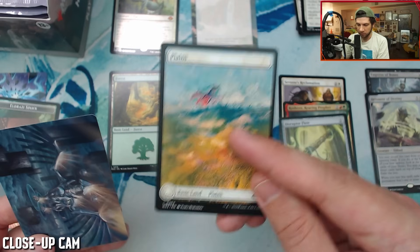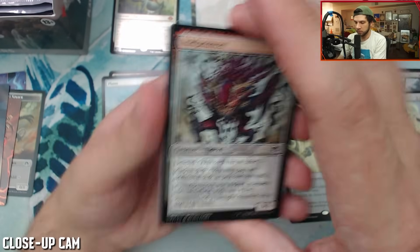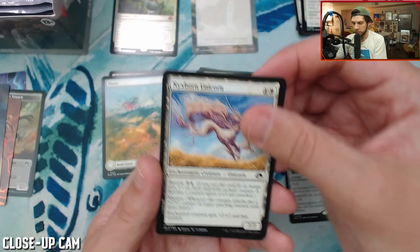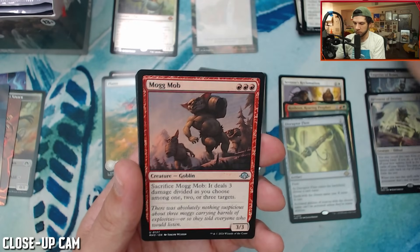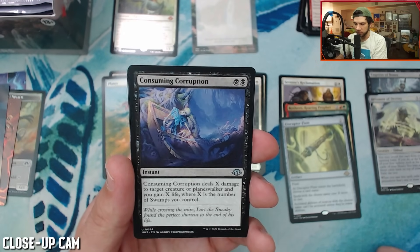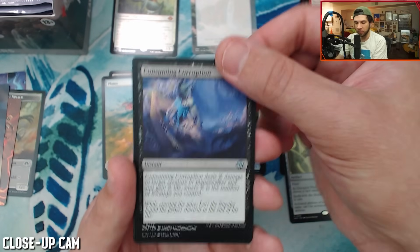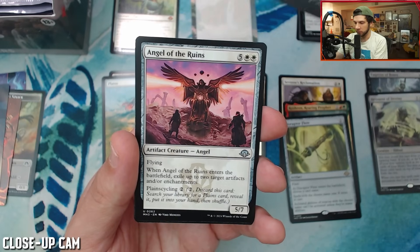I love these full art cards with the Eldrazi in the background. Then we got an art card here. The Necrobloom, a Jet Medallion — and we're honestly just getting into it. Got a Mogmop — I like this card. It's a fun cycle. Consuming Corruption deals X damage to target creature or planeswalker and you gain X life, where X is the number of swamps you control.